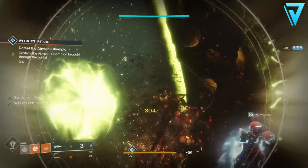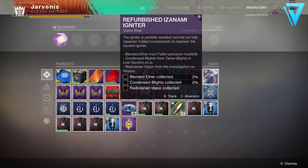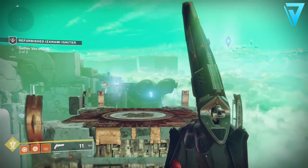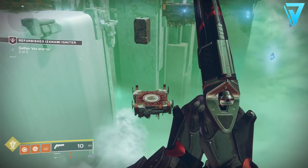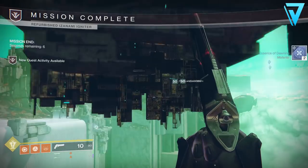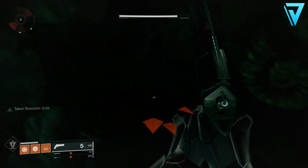The next step requires blended ether — get fallen multi-kills in the lost sectors over at the EDZ. You'll also need to collect condensed blight from the lost sectors on IO. Finally you'll need to get the radiolarian vapor from a new mission over at the Cistern on Nessus — it starts out almost like the Inverted Spire strike. Shoot the oracle-type things in the sky to spawn platforms, then reach the end to complete the mission and the vapor section.